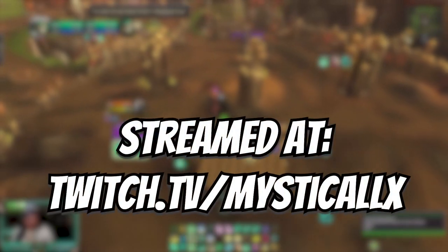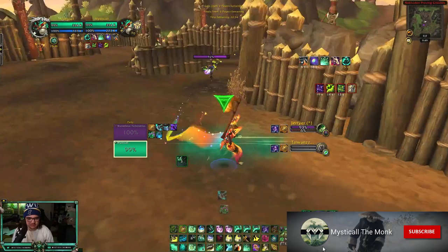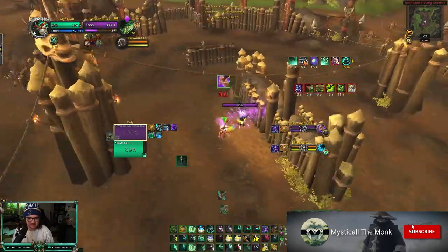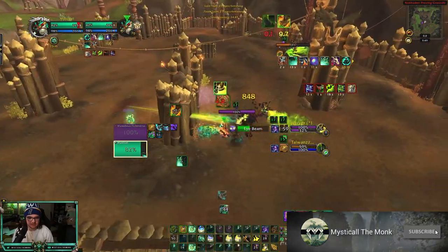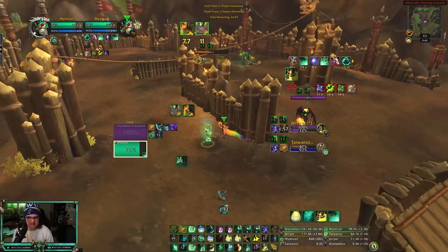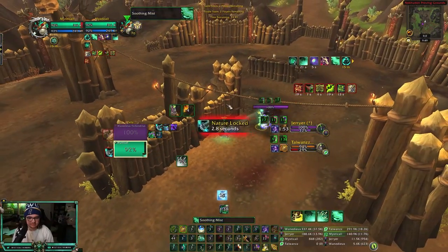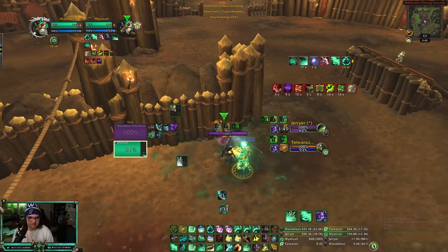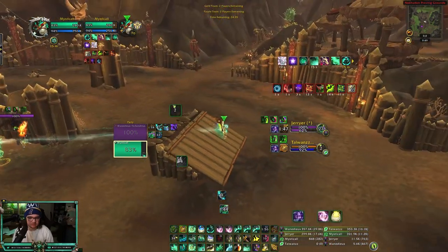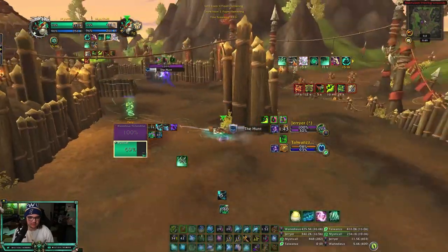I'm so surprised — we're playing against a demon hunter. Wow, a demon hunter. That's crazy. We trinket, I stun him — this is how you deal with demon hunters, by the way. You just make them quit. I get kicked, I get kicked out — port! Port back, dodge the eye beam, line the demon hunter.